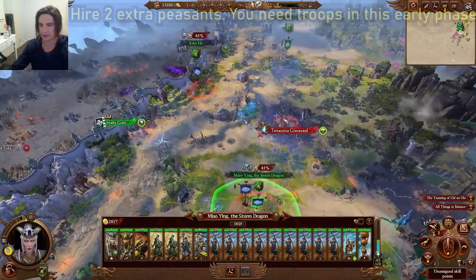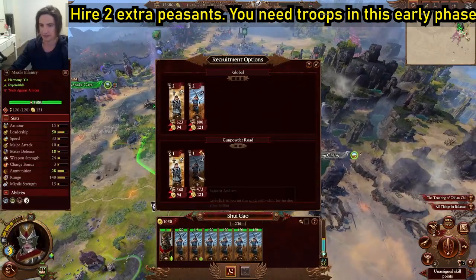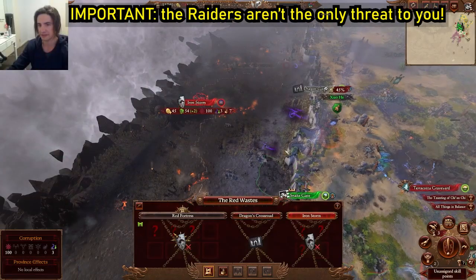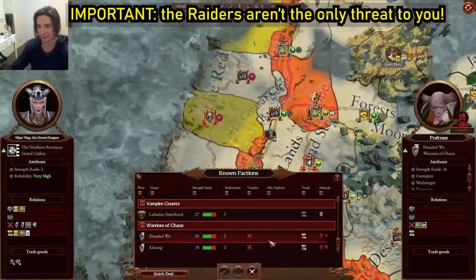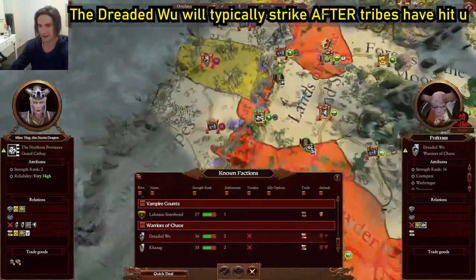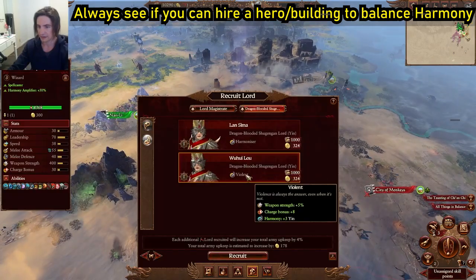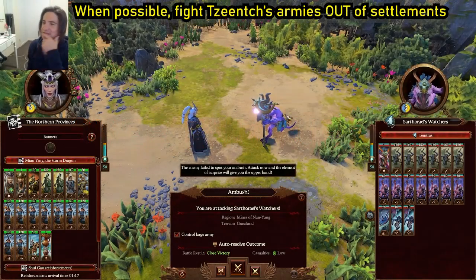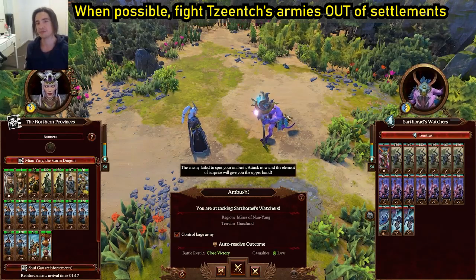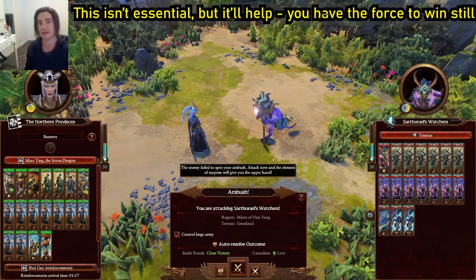Moving Miao Ying into ambush range and reinforcing these guys so they won't be able to resist. If she stays hidden, they'll probably take the bait and attack, but this gives her the chance to hire two extra peasants. The bastion threat level is actually quite low — they've got another army kicking around but we can't see it. We could look at taking this though. We got them — we ambushed them! If this doesn't work, you still get the chance to attack at the settlement as well this turn. It's so much easier to take this fight when they're out of the settlement.